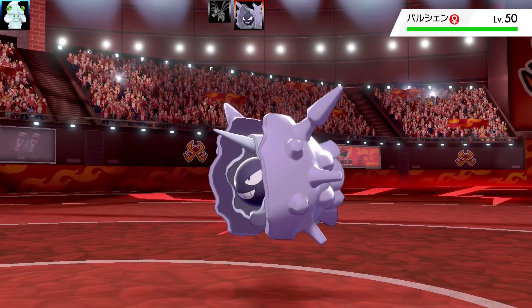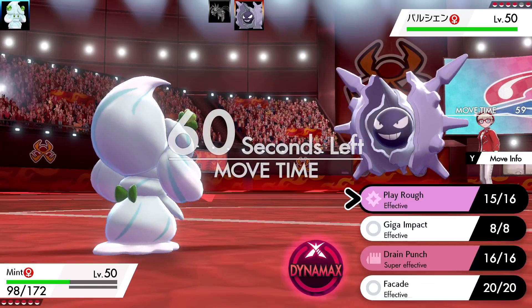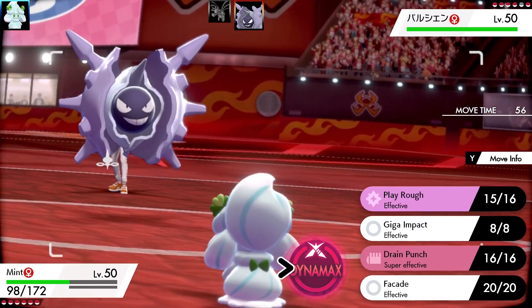It gets Giga Impact, which is horrible, and it also gets Facade. That pretty much sums up the physical moveset, but at least it gets a nice STAB in Play Rough.